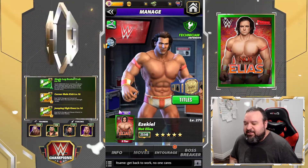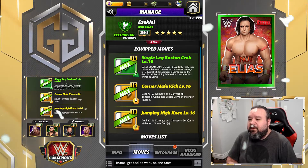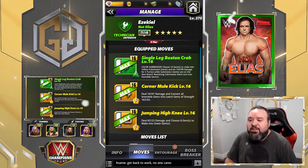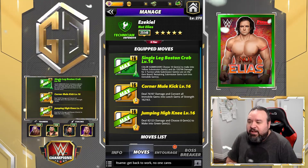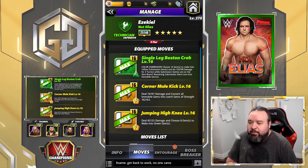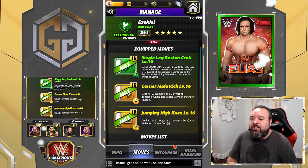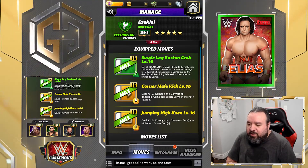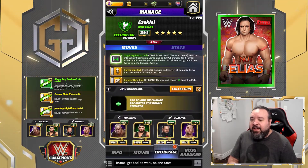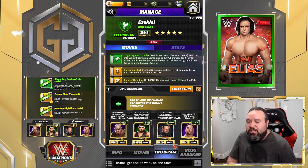Second moveset for Ezekiel — it's going to be another moveset with green and yellow. This time it's the Single Leg Boston Crab, 7 MP green move, color submission — choose 10 gems to make into yellow sub-gems and do 130.8k damage for 3 turns while submission gems are on the gem board. Remaining sub-gems turn into immobile gems. The Corner Mule Kick, 6 MP yellow move, deals 76.2k damage and converts all immobile gems into leech gems — 162.1k damage. And the Jumping Ionee, 7 MP yellow move, deals 82.1k damage and choose 8 gems to make into green gems.